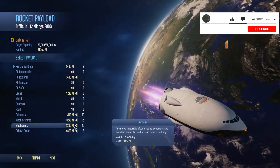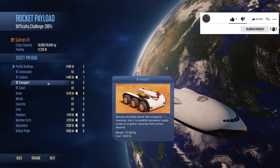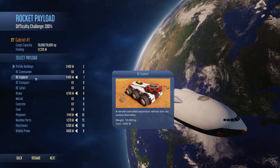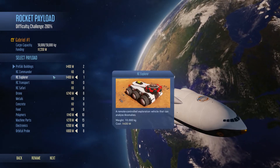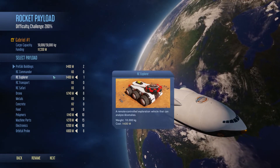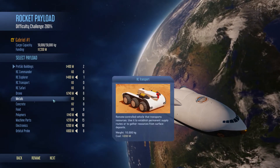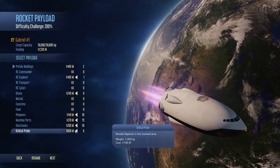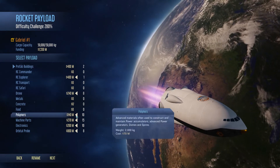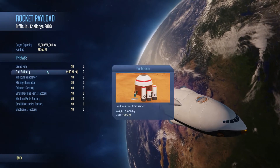Usually vanilla tells you to bring a transport, sometimes a commander vehicle, sometimes even a safari, but always pack the Explorer. The Explorer is the most important one — it's going to give you a research boost when you research something on Mars. What you see on screen here is my preferable way of going to Mars: eight orbital probes to find water, eight drones, 10 polymers, 15 machine parts, 10 electronics, and two prefab fuel refineries.